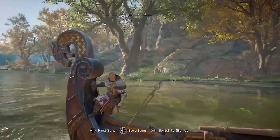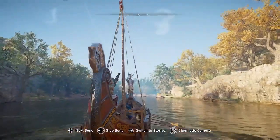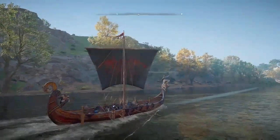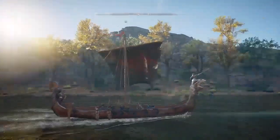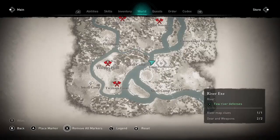Welcome to Assassin's Creed Valhalla. Amber here with another River Raids guide, this one for farming foreign supplies. These are the supplies used to upgrade your river longship to carry more cargo, your Yams Viking Hall to recruit higher level raiders, and also to purchase a new skin for your longship.